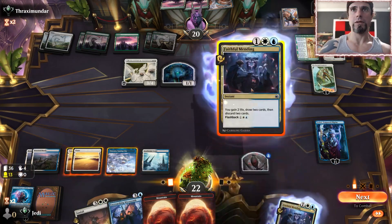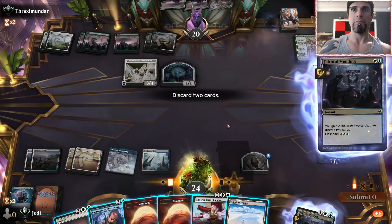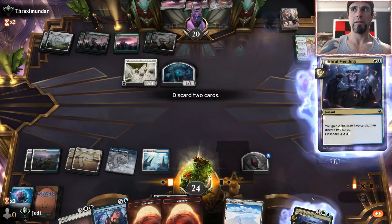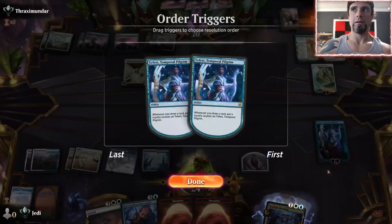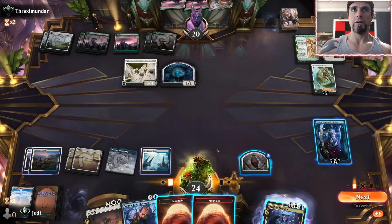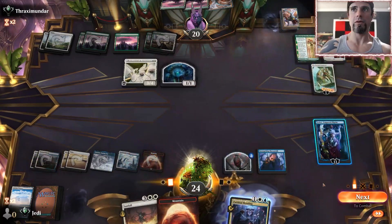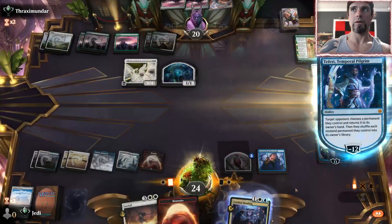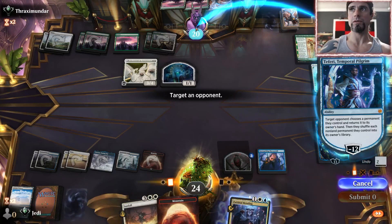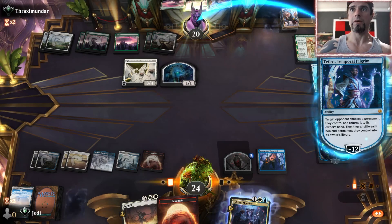We have two things we can pitch — pitch here and here, gets Teferi to ultimate range. Play a land, play Encroaching Mycosynth. Ultimate Teferi: target opponent chooses a permanent they control and returns it to hand, then they shuffle each non-land permanent they control into their owner's library. We untap and fire off the other Mending. Let's see what they keep on the board.